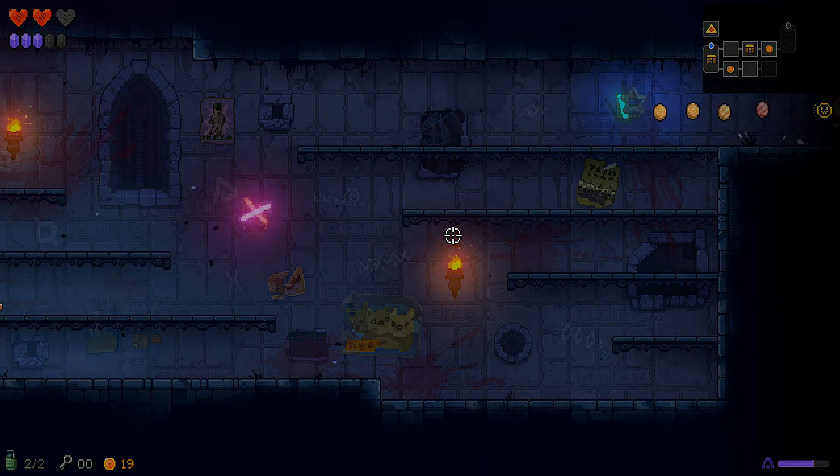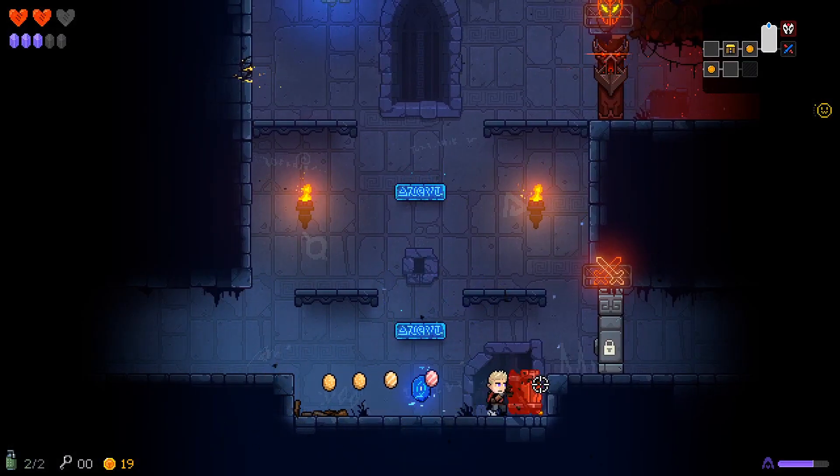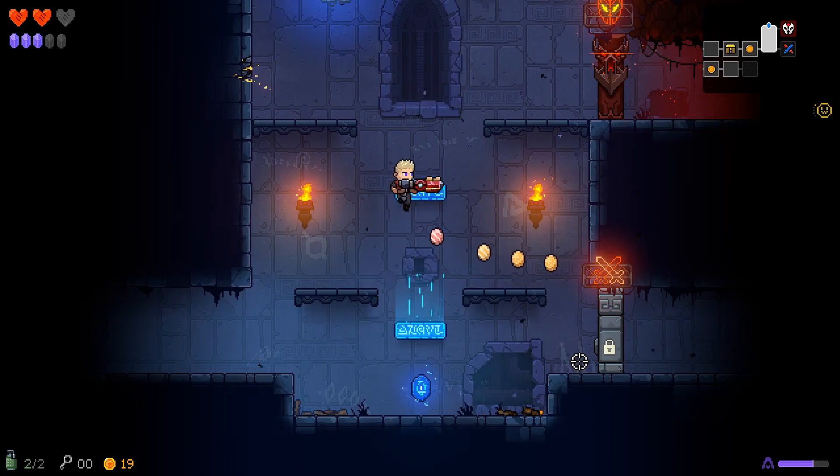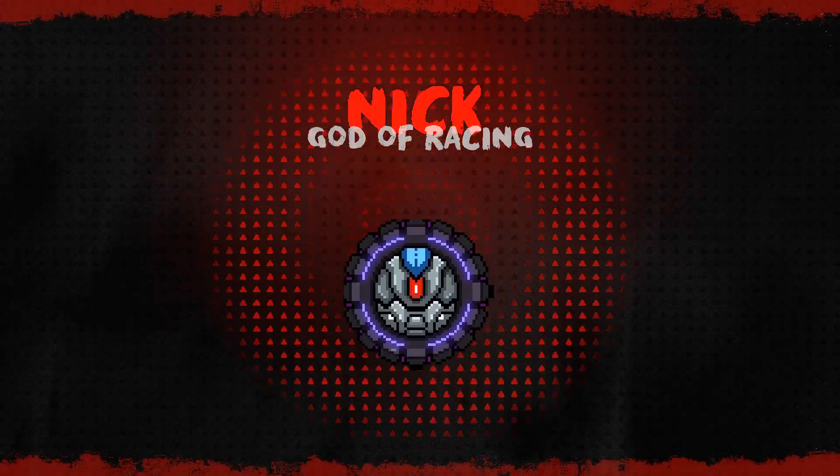I really like these room layouts, it's really awesome. Let's see what kind of loot we got here. We got an arena here and the boss room here. Let's go ahead and hit that boss — it's the God of Racing.